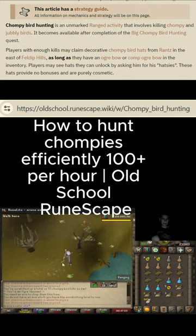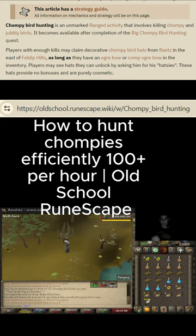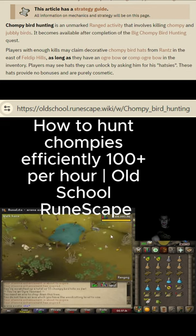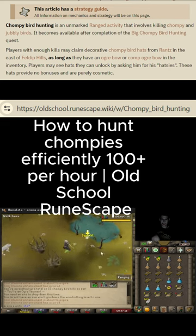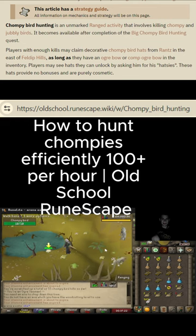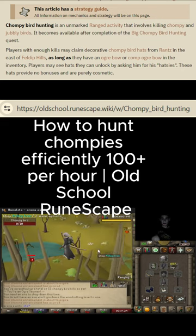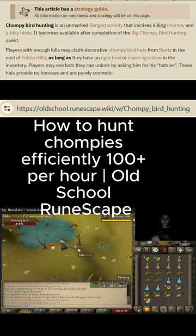I like to pluck the chompies because it just gets them out of the way. Once you fill up your toad you can just drop it somewhere. The hugest thing here is your run energy — that's why I have graceful. You can actually spawn multiple chompies at once, which is huge.